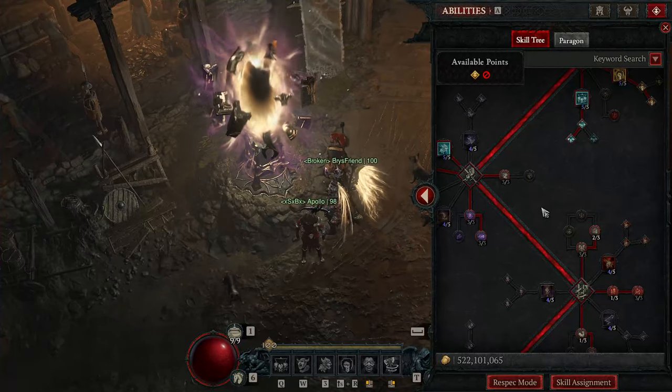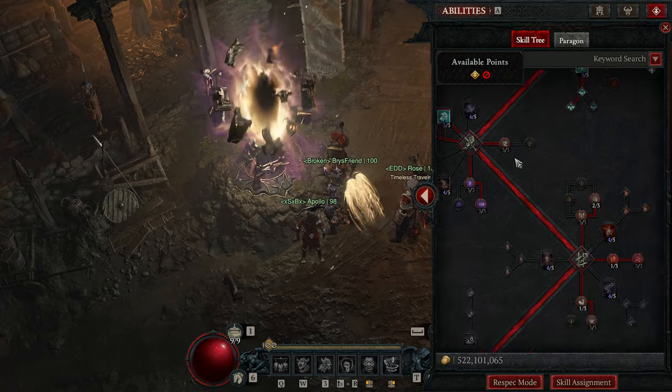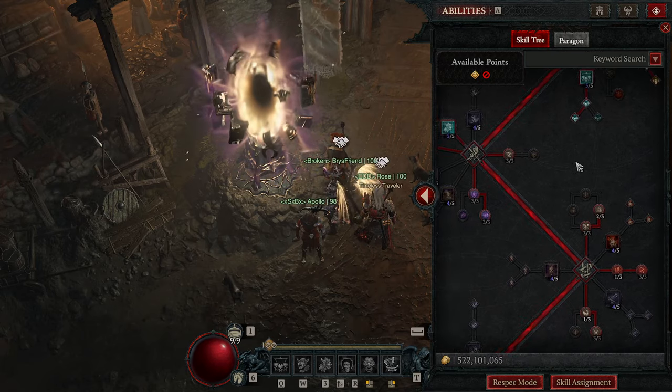What is up Nephilim, this is the Chig Kevin Echo with another Diablo 4 build guide. We're going to be talking about the Whirlwind Bleed Barbarian today. Alright, let's hop right into it.